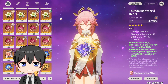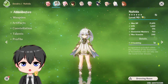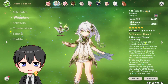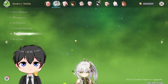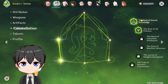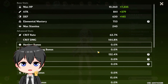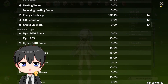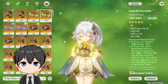Here are her artifacts: flower, plume, sands, goblet, and circlet. Here's my Nahida, level 90, 1.2k attack, 753 elemental mastery. She has 1000 Fold-in Dreams R1 level 90, 4-piece Deepwood, C2 — though C2 is not really needed, you can use her perfectly fine in this AFK team comp at C0. Her stats are 63-144 crit, 132 energy recharge, and 45% dendro damage bonus. Here are the artifacts: flower, plume, sands, goblet, and circlet.